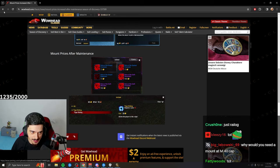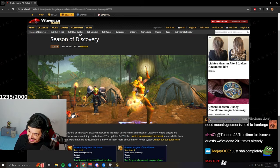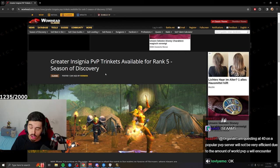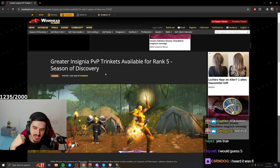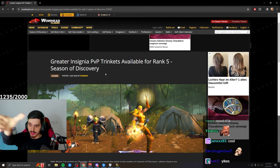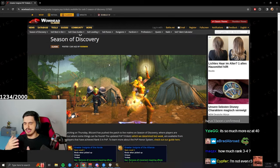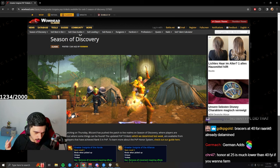Greater Insignia PvP trinkets will be available at Rank 5, so potentially the highest PvP rank in Phase 2 is Rank 5. You can already start farming honor for Phase 2 — there are people with 45,000 honor, which is how much you need to go from Rank 3 to Rank 5 in one week. It doesn't really make sense to farm honor now since you'll get more at level 40, but people are doing it because there's nothing else to do.